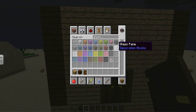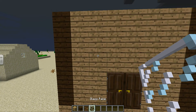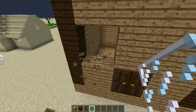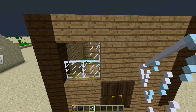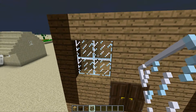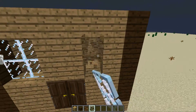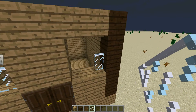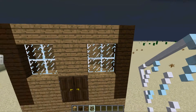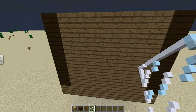Now for the windows, you can get any color glass you want, but for this tutorial I'm just gonna use the old-fashioned non-stained glass pane. You just put four blocks here, destroy them, then put the glass pane. Do the same on the other side so the front looks like this.